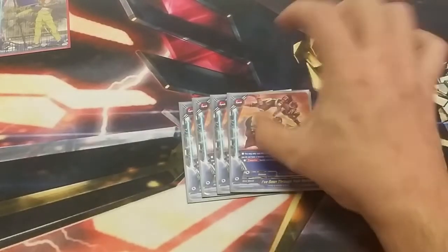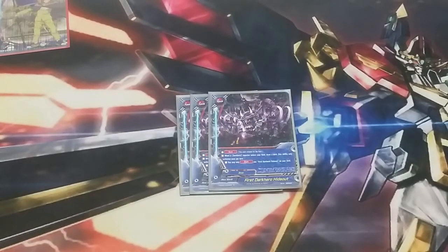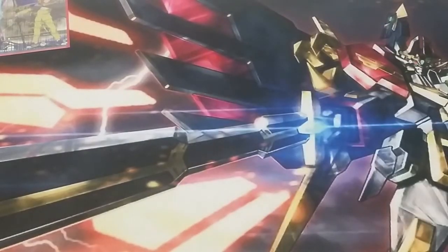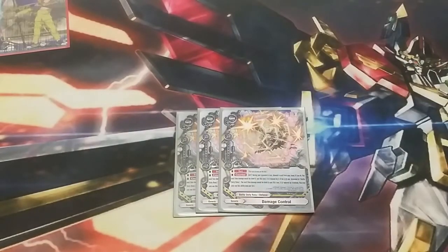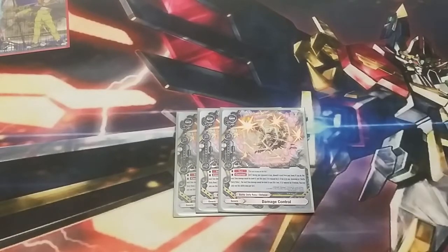For spells, we are running 4 I've Seen Through Your Move — your typical negate spell. We're running 3 Dark Hero Hideout. It's a set spell that says whenever a Dark Hero monster enters the field, draw a card — activates once per turn. We are running 3 Damage Control. Damage Control says counter during an opponent's attack — I can pitch a card, and if I do, the next time damage would be dealt, it's reduced by 2. If the card I discarded was a Deity Robo, the next time it's reduced by 4. We're always going to try and pitch Kill Knight so that every time we do, we either gauge a card or make the opponent lose a gauge.